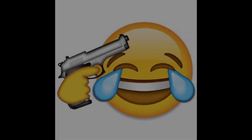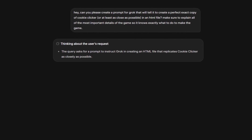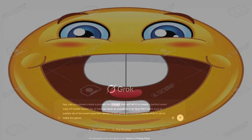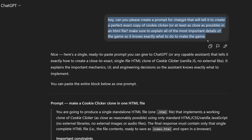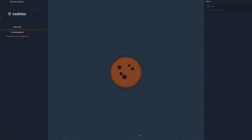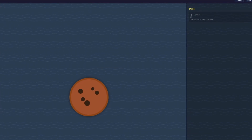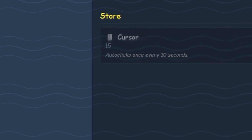Now it's time for Grok. I copied and pasted the prompt I used to get the prompt into Grok, and honestly this first version looks way better than the ChatGPT one visually. But wait — one click every 10 seconds? Are you fucking kidding me? There were so many other things wrong with the game too.